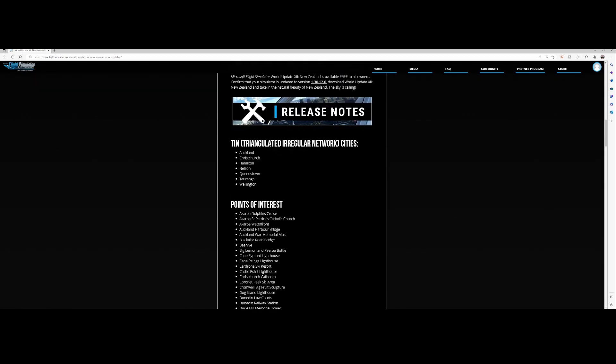First of all, the Triangulated Irregular Network cities — a new term for cities which have been photogrammetry updated. Those are Auckland, Christchurch, Hamilton, Nelson, Queenstown, Tauranga, and Wellington. These cities have received a massive update from a photogrammetry perspective, but also from a Triangulated Irregular Network update. It's a new term but kind of cool.